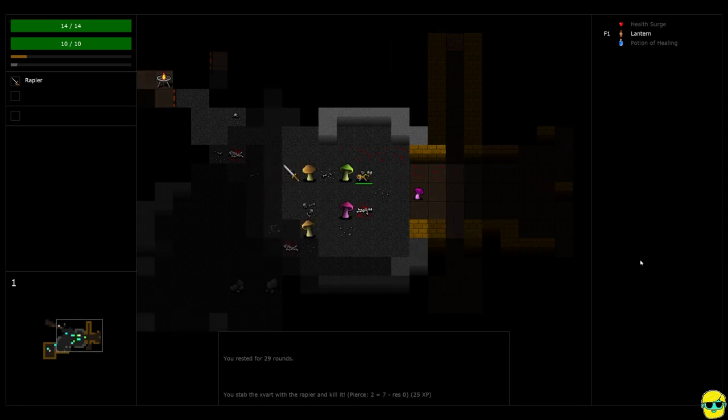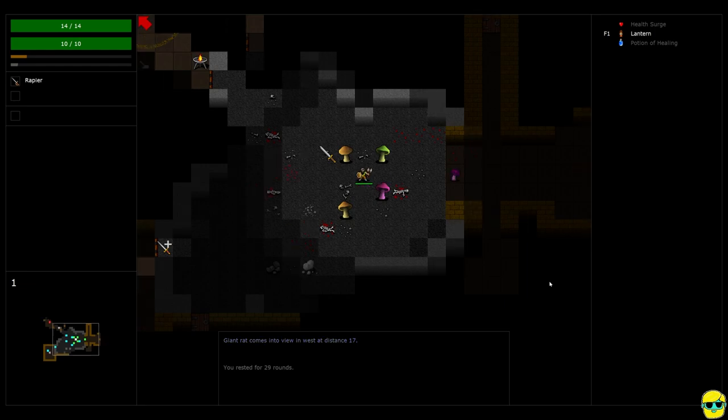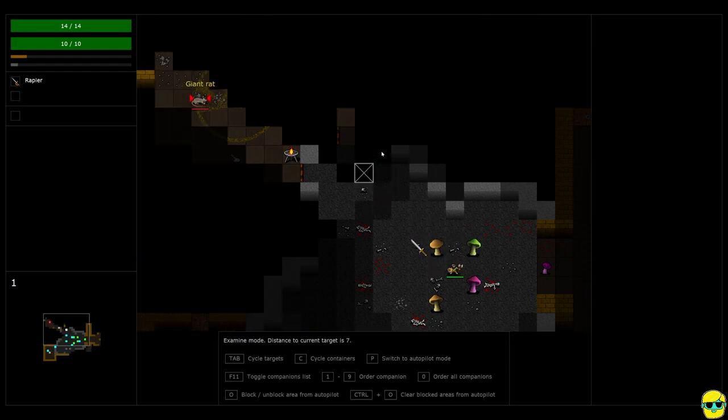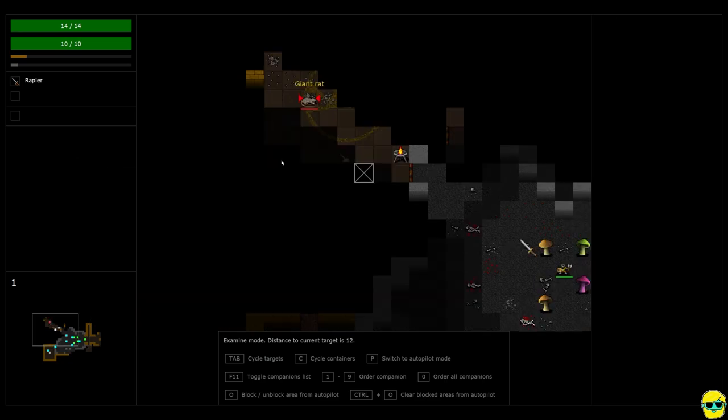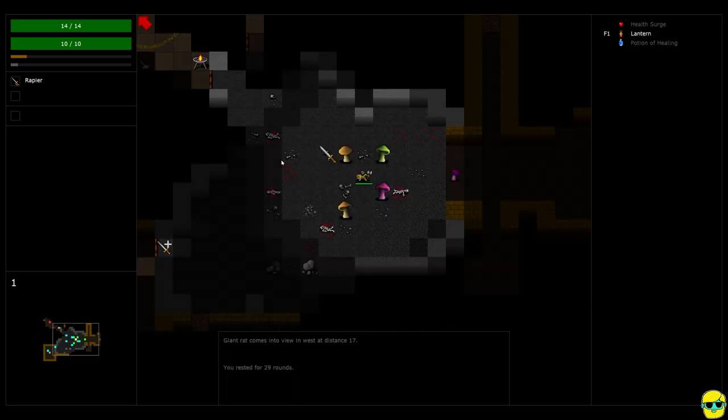You'll see the reason we could see those Zyvarts before was because of this brazier up here that was illuminating the area on its own. Now you see this big red arrow up here — that's telling me there's something up there that the game wants me to see. The red arrow is usually pointing at a hostile target that you can see. If your tile set is large or the column is kind of blocking you, it's saying: hey, there is something hiding behind that. You just push tab and look around — and you can see there's a giant rat up there.